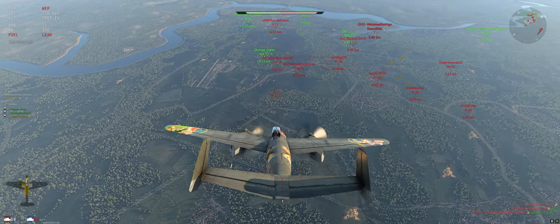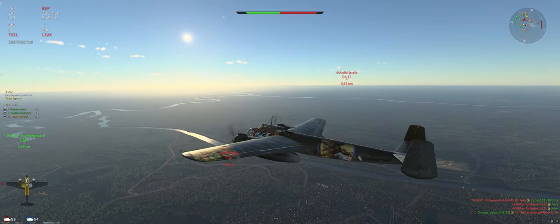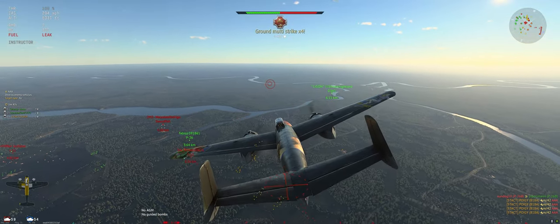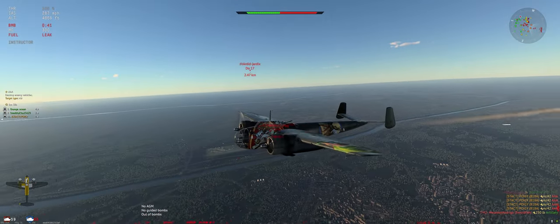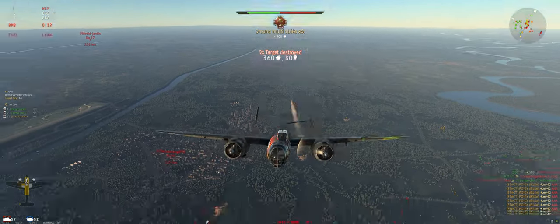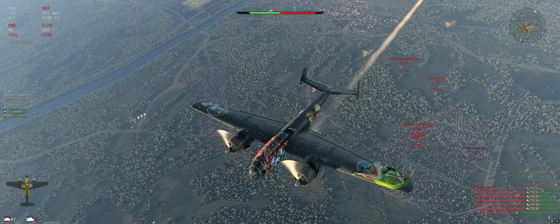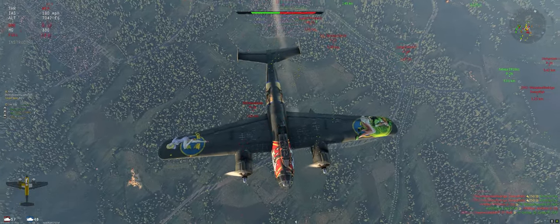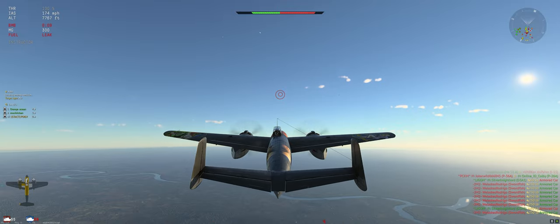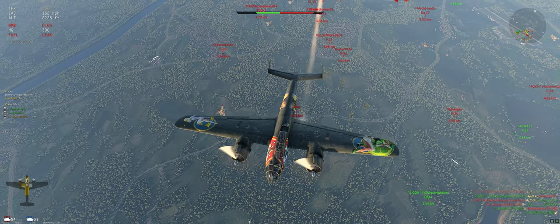Focus on those AA's still since they're the easier ones to get. All bombs are out, we're going to shallow climb back to 150 miles per hour and wait for our bombs to reload. Pretty soon the AA are going to be gone, so when we swing back around we're going to be focusing on the light vehicles. The AA's kind of auto die once they get to a certain point in the map — that's why you want to take advantage of them early. 8 seconds on our bomb reload. There's a nice group of AA down there, we'll go hit them real quick.